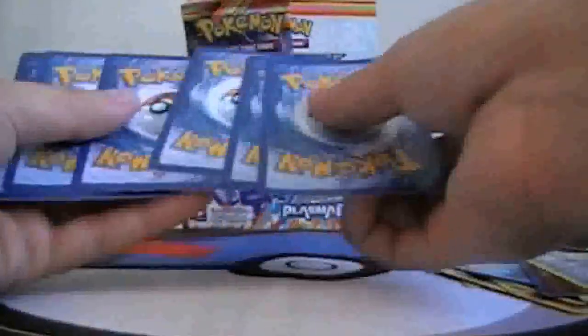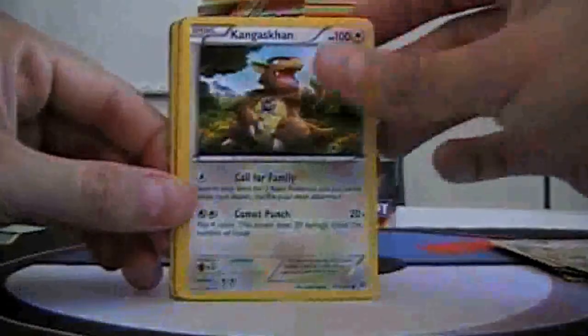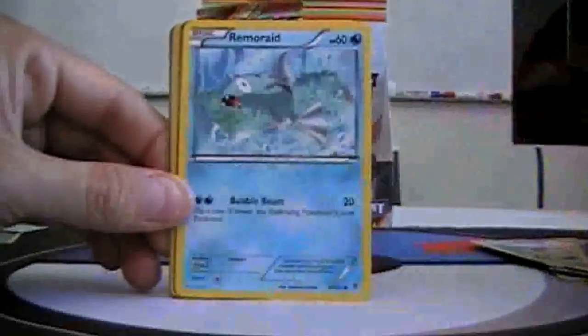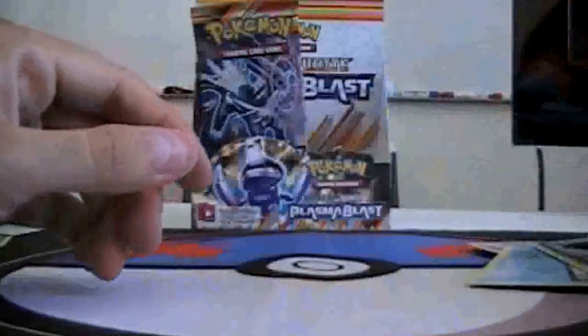Next pack: Muna, Thro, Kingscan, Solosis, Remorade, Chathot, Machoke, Tropeus, Reverse Kingscan, and Excavalier.